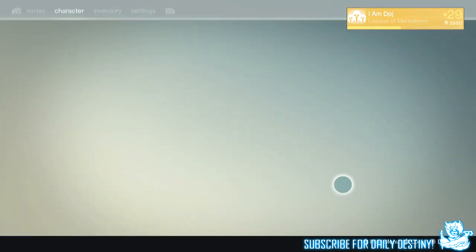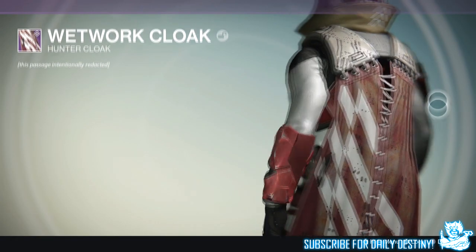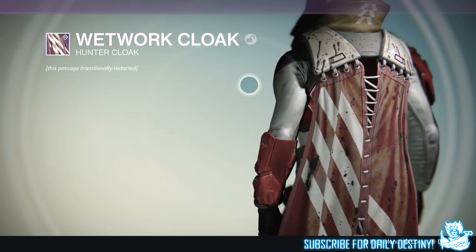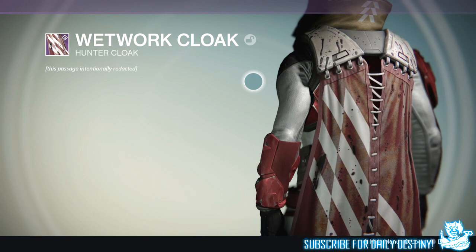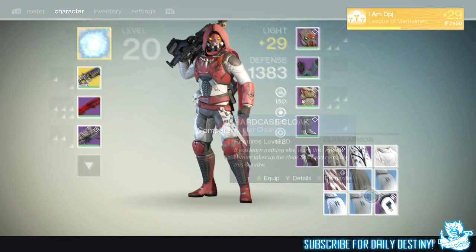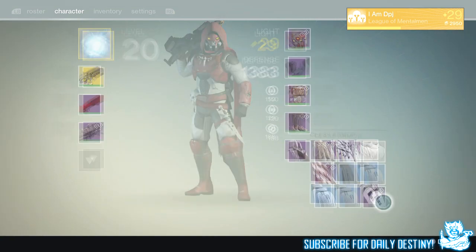For my Warlock I got the Ritual Expansion, which is a Dead Orbit class item. To be honest I don't think the Warlock class items stand out too much, but this one looks pretty badass. Shame I'm not ranking up my Warlock at this precise moment in time, so I won't be rocking this for quite a while. But guys, that is what I got from the engrams I saved up from the ether chests - nothing too great to be honest.